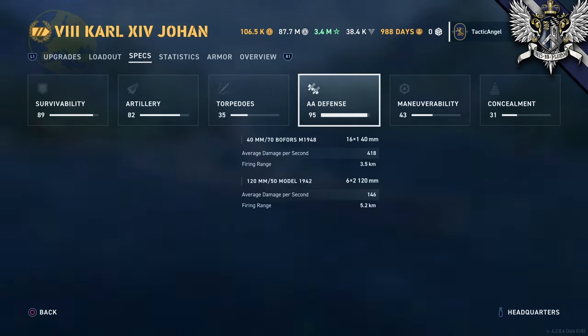If you knew that the Bofors company was founded in Sweden, it shouldn't be a surprise that this supposed Swedish battlecruiser would have good AA. She keeps company with Maine, République, and Alsace as among the best AA at the tier. Your long-range AA is 5.2 kilometers, which is good, and the long-range damage isn't bad either. Add another 400-plus damage at around 3.5 kilometers, and if you're a carrier you're going to pay to strike Karl. You still may want to, though, because everything about her armor scheme and torpedo reduction makes her a big target that's easy to damage.